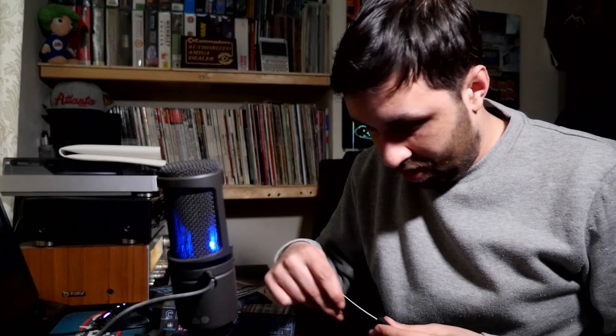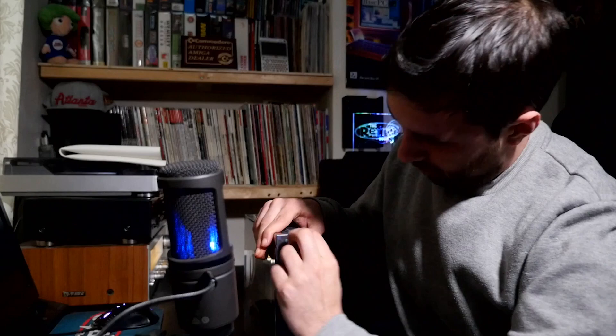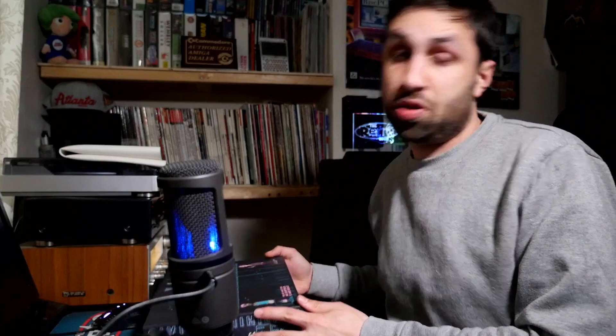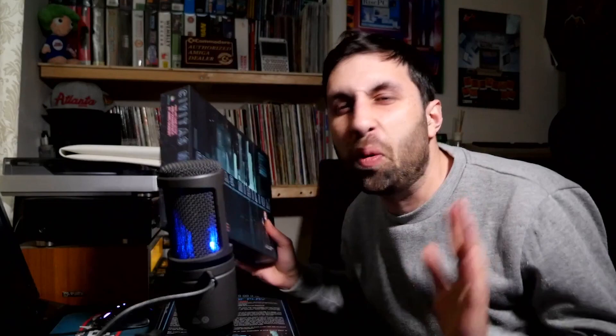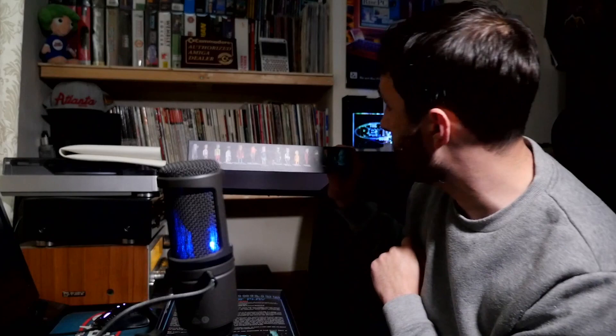It also says there's an exclusive download code so you can download the soundtrack. This feels really nice — it's printed on one of these really high quality game boards. The description of Civitas Nahelium is a solo dice rolling tabletop game with immersive soundtrack within a cyberpunk universe. We all love cyberpunk stuff. These look like some of the characters, and the pixel art is really nicely done here. Fantastic job by James — the pixel art is beautiful.